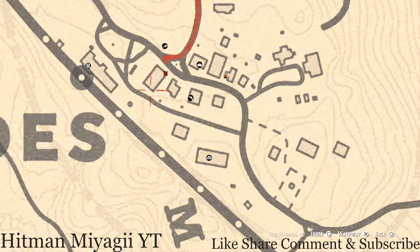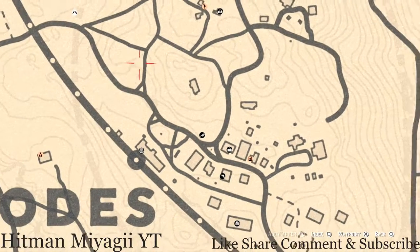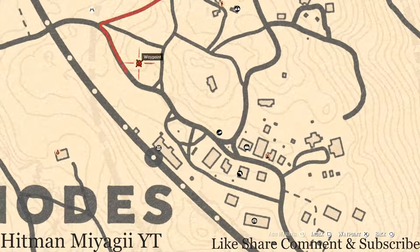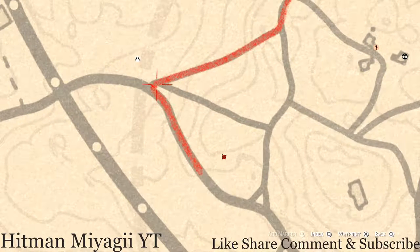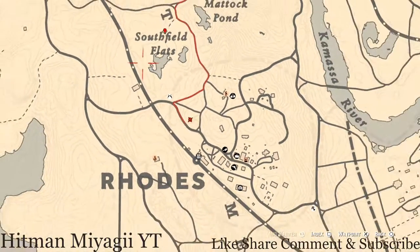There's also a pile of rocks around this location. Pull out your metal detector near that pile of rocks and you'll hit on a random lost jewelry item — I cannot tell you what it is because it is randomized.